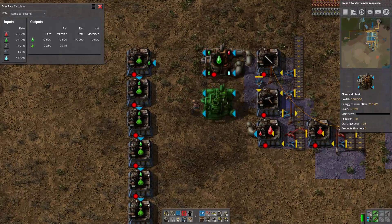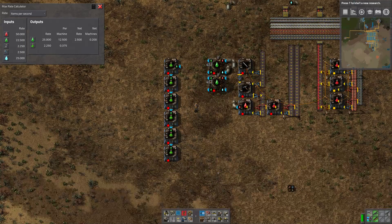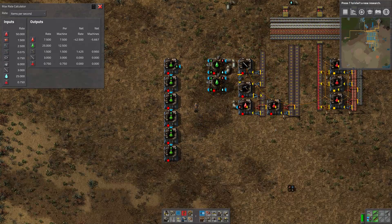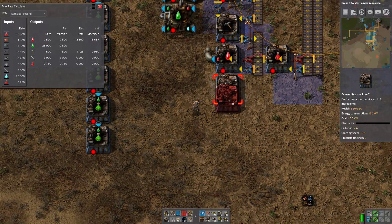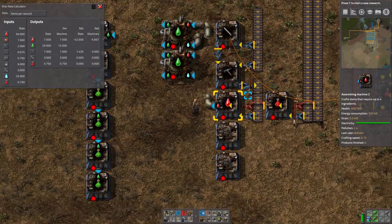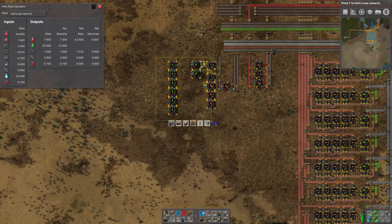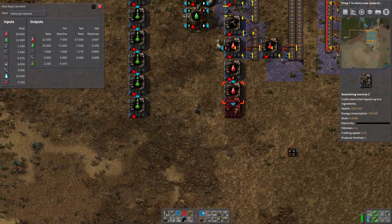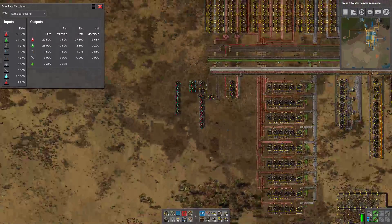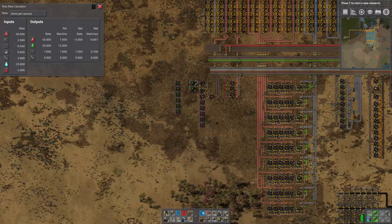We are low on fluid so we need a second fluids machine. Now we're good on fluid, but we have an excess of machine. This is going to need more red, and I think we're going to need three - but I'm not totally sure. Let's go with six.